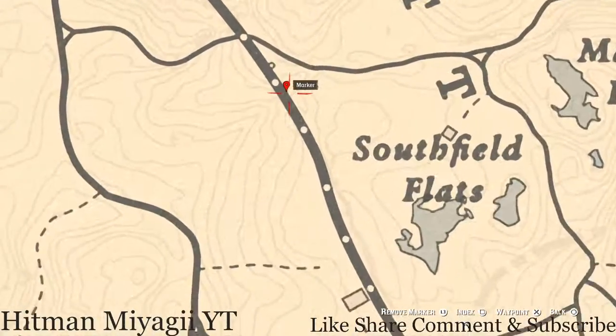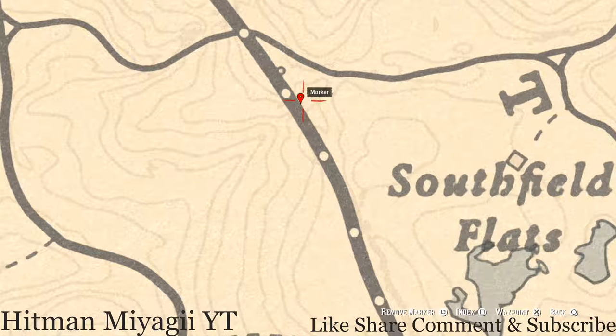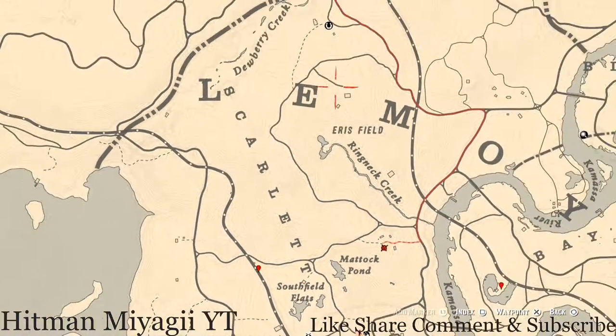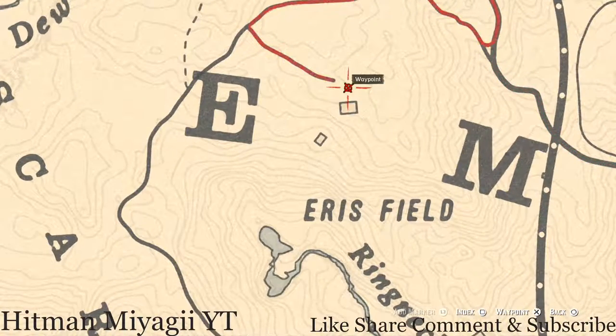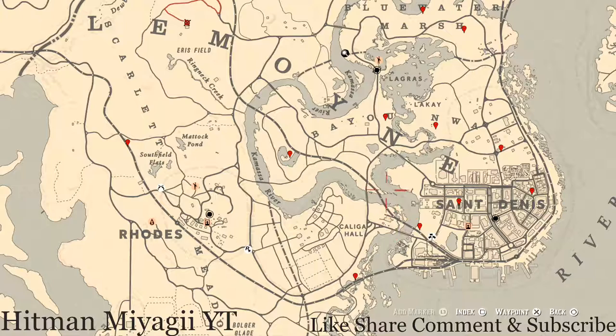At our last marker you'll get a random coin — come here with your metal detector to this location underneath the bridge. Do not go on top of the bridge because you can't dig there; go where the dirt is. Pull out your metal detector and you'll get a random coin. There's also a coin right here in this well — jump or climb down the well, pull out your metal detector, and you'll hit on another coin.